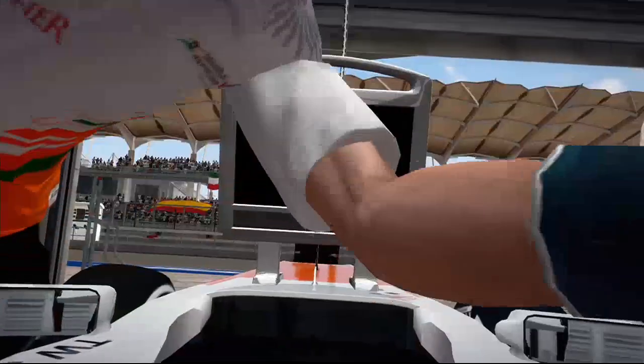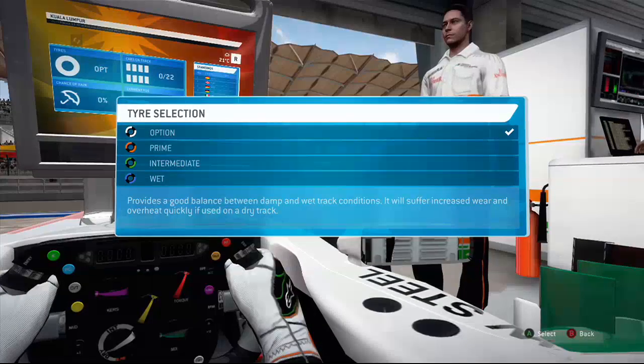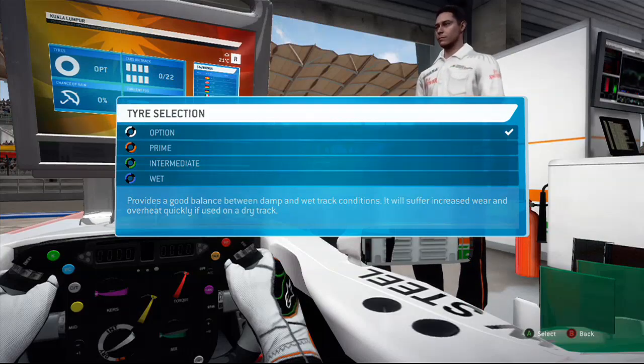Welcome everyone to the second episode of F1 2013. This time we're in Malaysia and I'm still in my Force India. I haven't changed teams yet. I'm going to go and check out race strategy. I'm starting on the option tyres and I'm going to switch onto the prime tyre on lap 6. I think this is like a 14-lap race, not a 16-lap race like Melbourne.